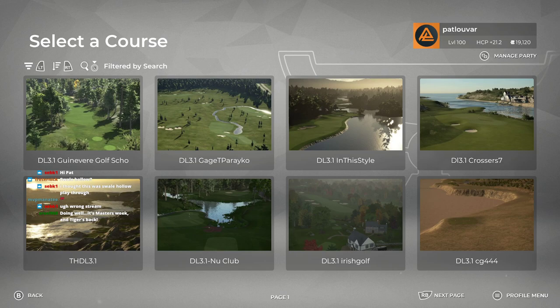For those of you who don't know what Design League is, it's basically just a fun and casual little design competition put on with a prompt. It usually consists of six, maybe nine holes to build around a common theme or prompt — think writing prompts in high school.